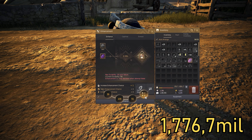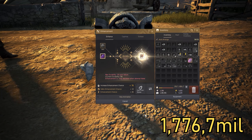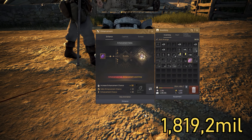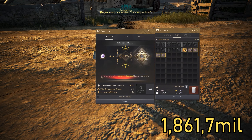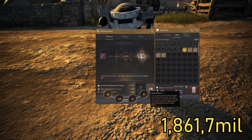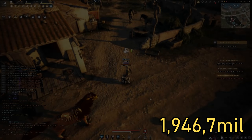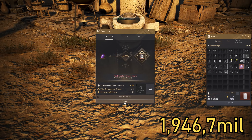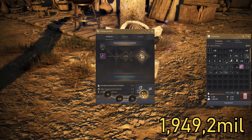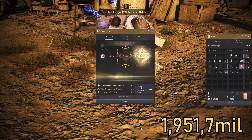Now we take a 70 stack and one-tap it. It's not going to go right away because it's a 50% chance — yeah, just wanted to make sure. Okay, and second try — thank you!